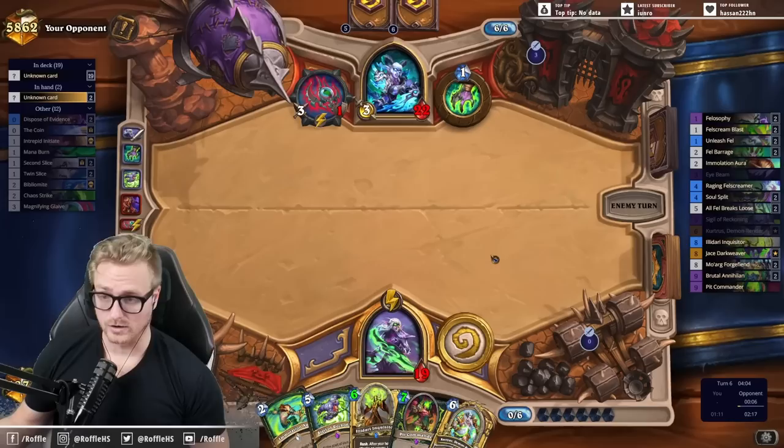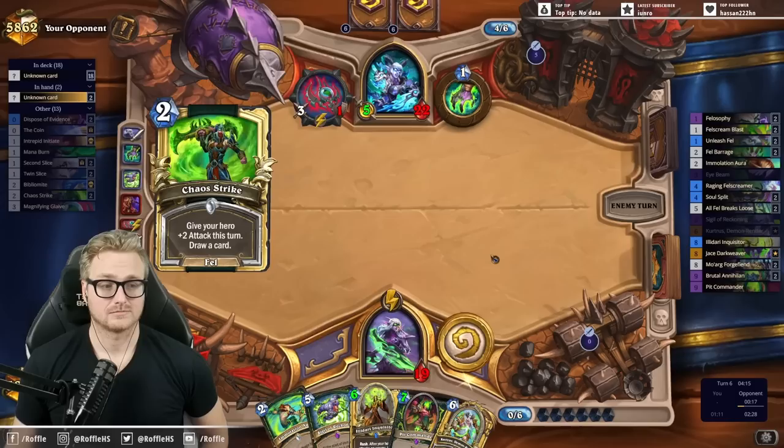There was just no reason to play the Dispose of Evidence, or the turn prior to that, the Twin Slacks. They can just play the green card and do a whole new level.